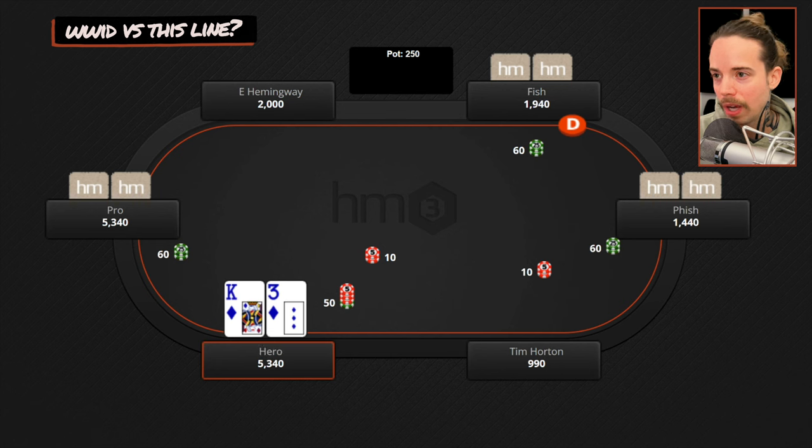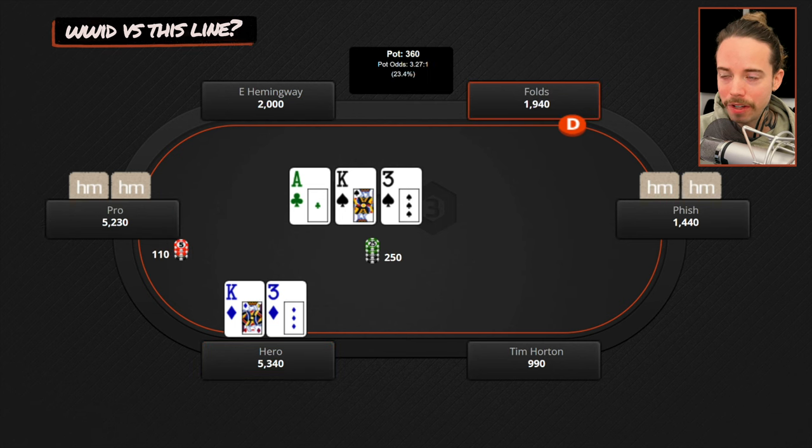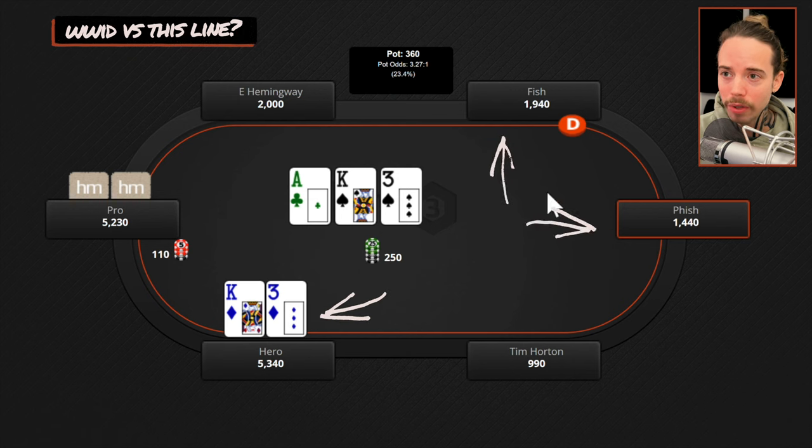The flop comes ace-king-three. We flop bottom two pair — pretty good for us. We check it over to the pro, who bets $110. Fish on the button folds, fish in the small blind folds, and now it's back to us. Let's think about what the pro's range is for c-betting on this flop. It's probably going to be pretty strong because he bet four ways into three other people, including two fish — he just doesn't have much fold equity.